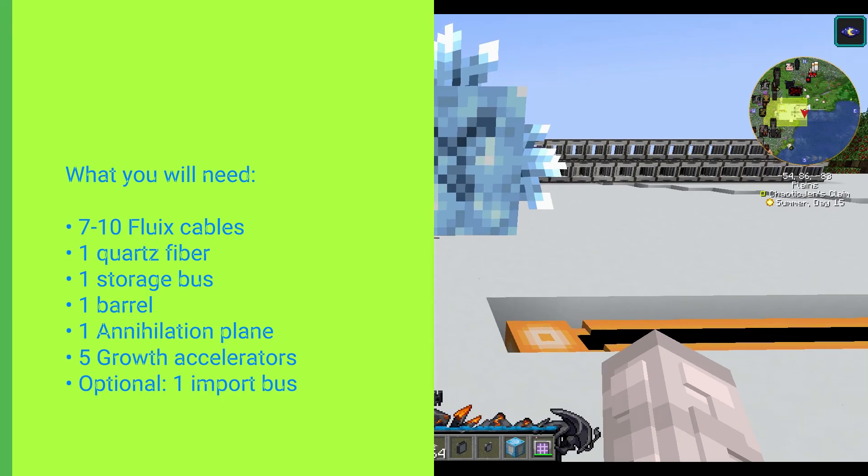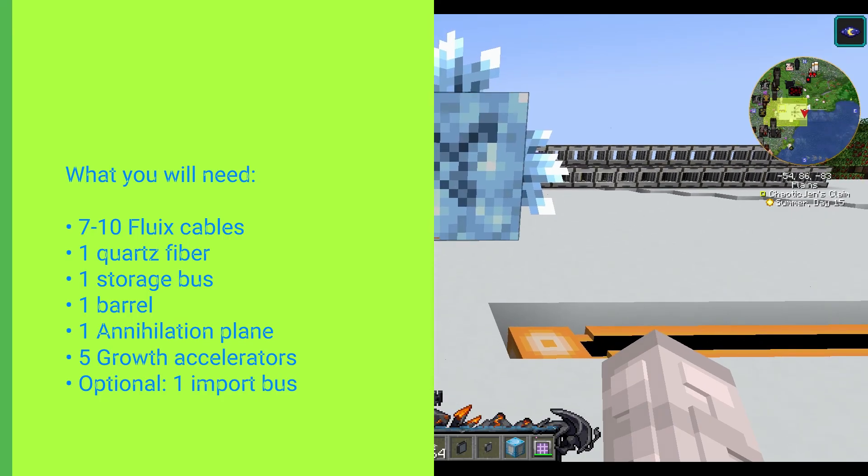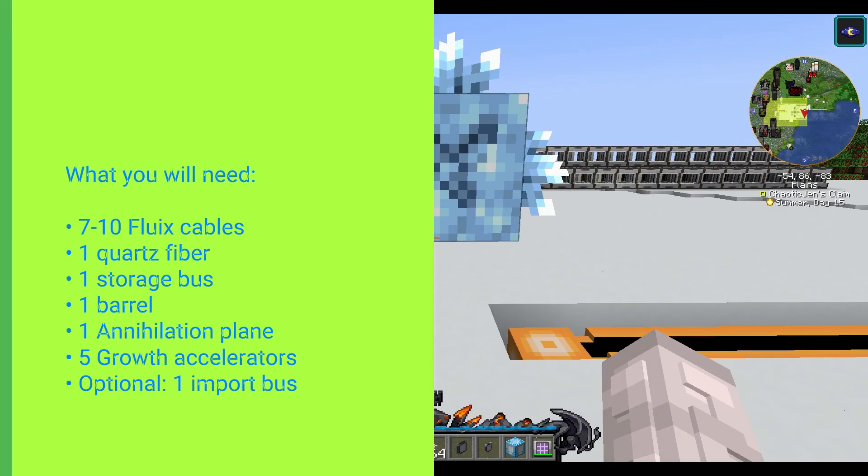First, you're going to need to gather a few essential ingredients for this farm. You're going to need roughly 7 Fluix cables to power the system, 1 quartz fiber cable, 1 storage bus, 1 barrel, 1 annihilation plane enchanted with Fortune and Efficiency, 5 growth accelerators, and 1 import bus — but that one is optional.